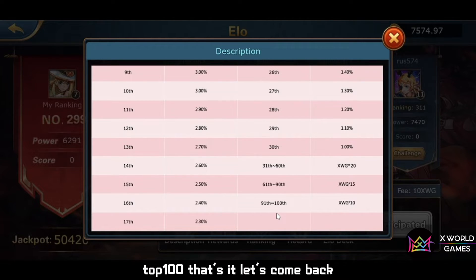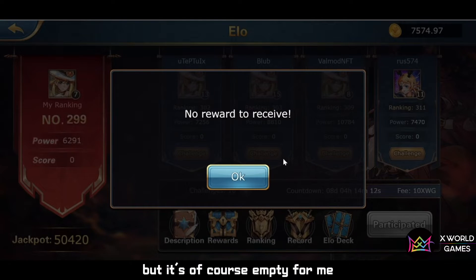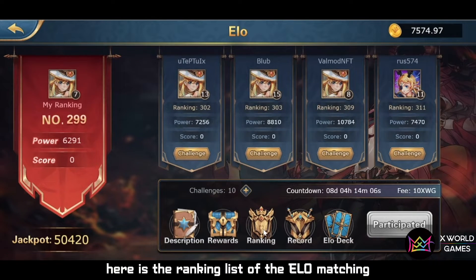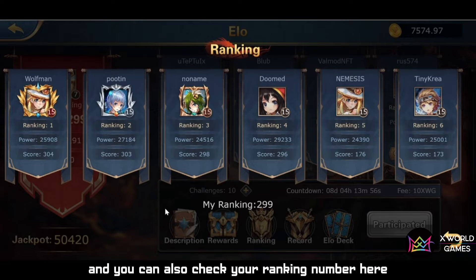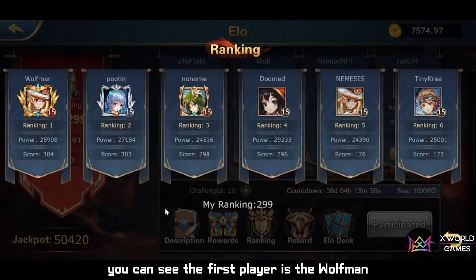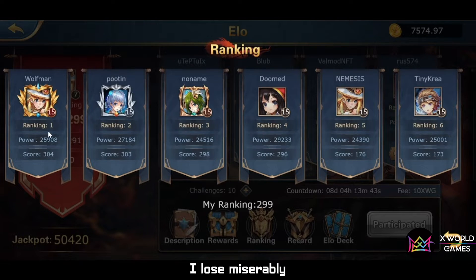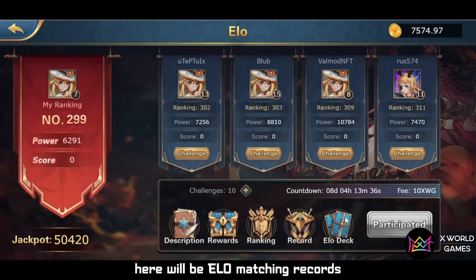Let's come back. You can check the rewards you have received, but it's empty for me of course. Here is the ranking list of the Alo Matching. You can also check your ranking number here. The first player is Wolfman — I've already played against him and every time I lose miserably. What a tragedy.